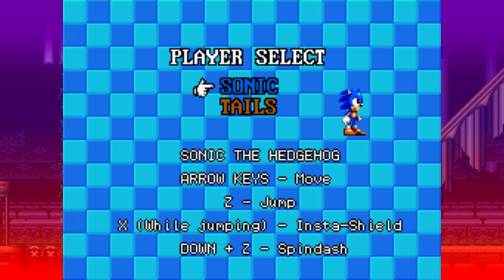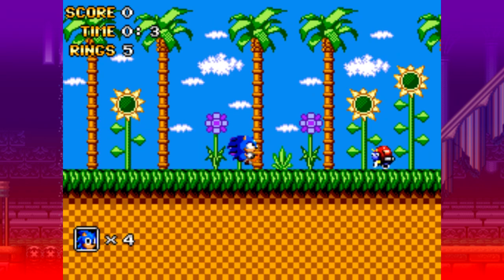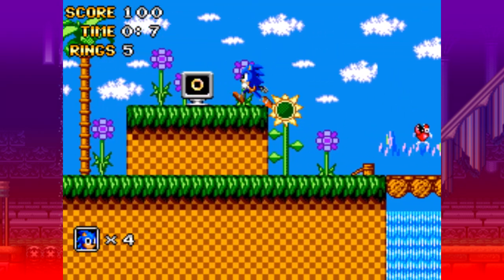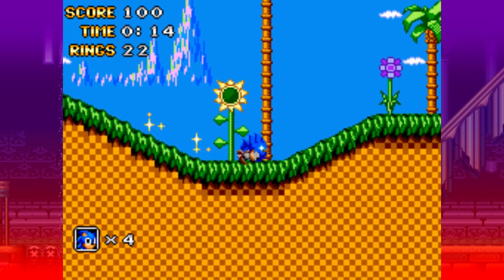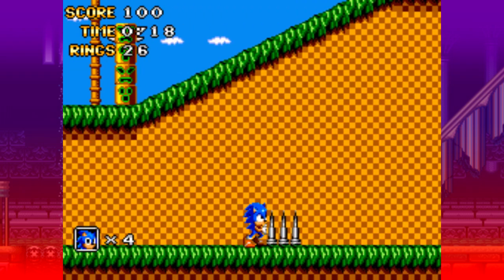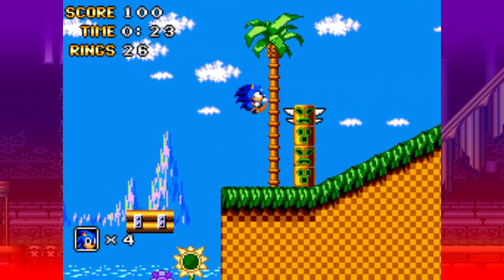Hopefully it's a little better. We've got the 8-bit Green Hill — good so far. Oh my gosh, this is definitely not the same game I played before; this must have been one of the other games. First off, Sonic is fast — like, that's insane how fast he's moving. It's also insane how well he's controlling.